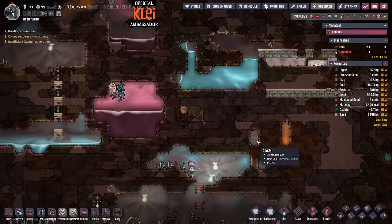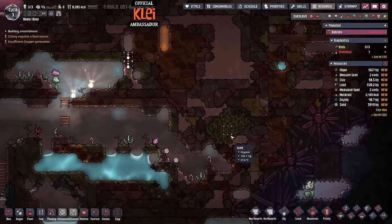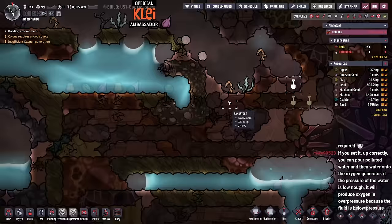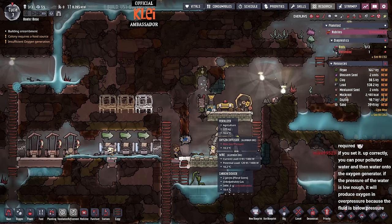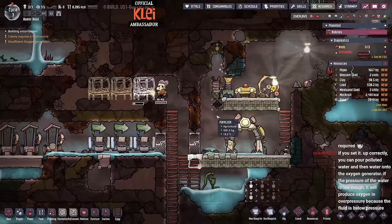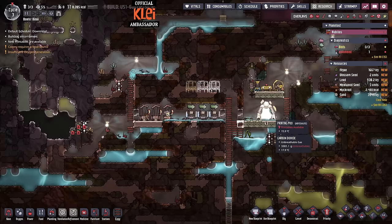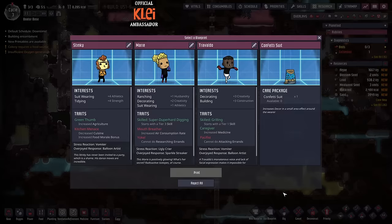There are holes here — any holes I'll take. A hole means reduced pressure. It's basically just like free digging really. Okay — if I partially submerge the oxygen diffuser, does that work? Probably — I don't know, I've never had to do that before. I'm very tempted to take more dupes for more digging, but that's going to make the oxygen even worse. I think it's worth it at this point — we need digging and we need it now.